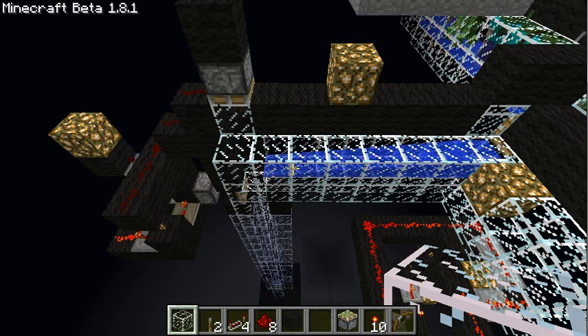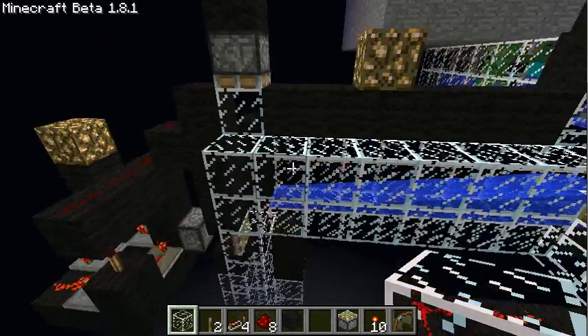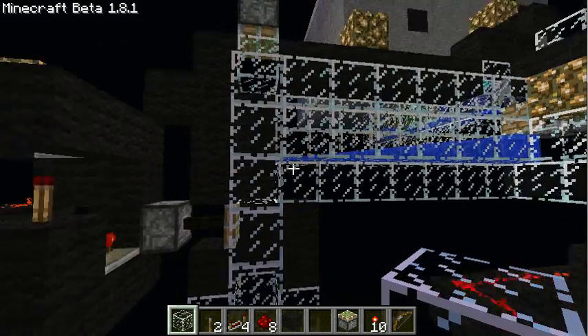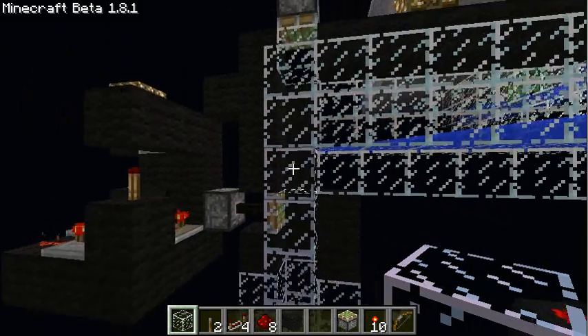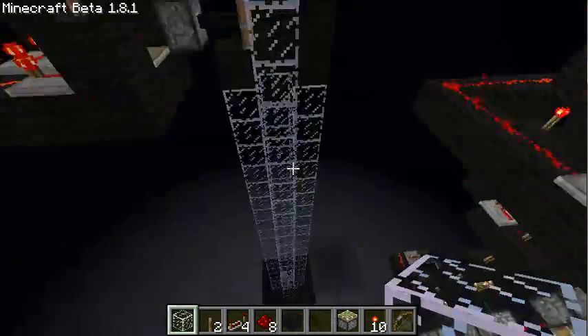Hello again! This is my personal design for an experience point farming device. This little contraption here is to make sure that mobs won't jump at this point and get a different amount of falling damage each time hitting the ground.